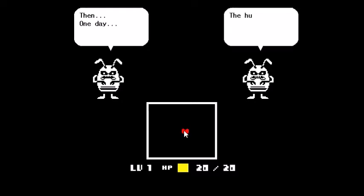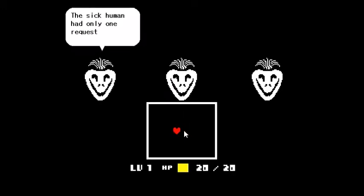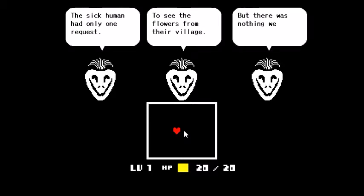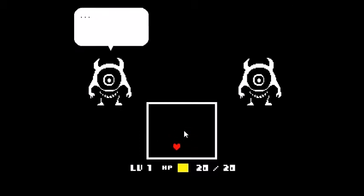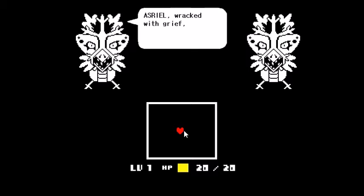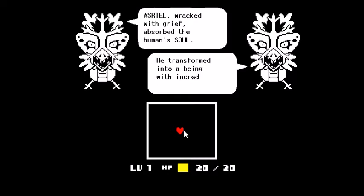One day, the human became very ill. The sick human had only one request — to see the flowers from their village. But there was nothing we could do. The next day, the human died. Asriel, wracked with grief, absorbed the human soul and transformed into a being with incredible power.